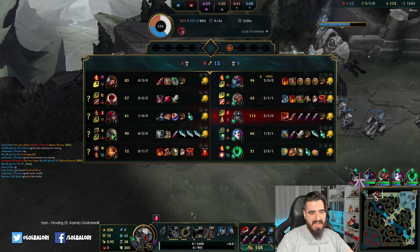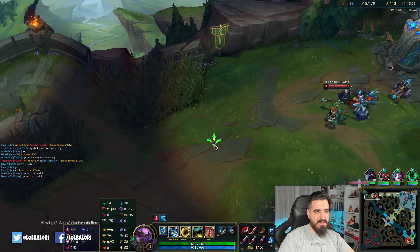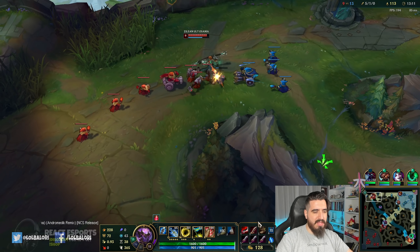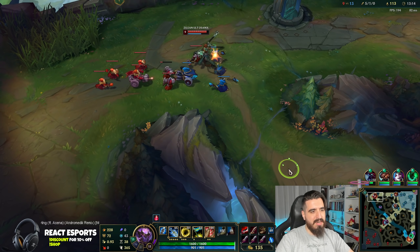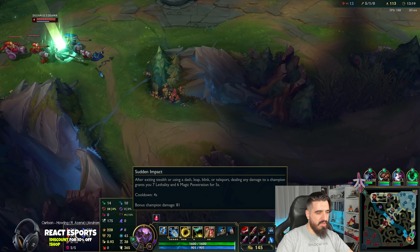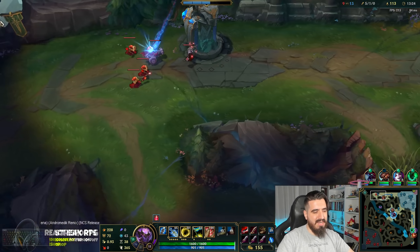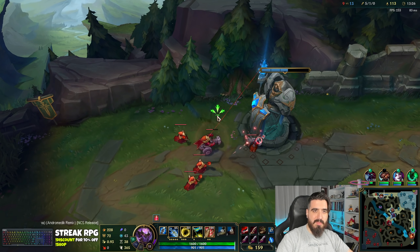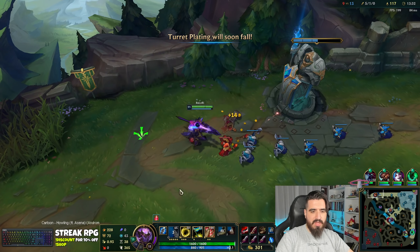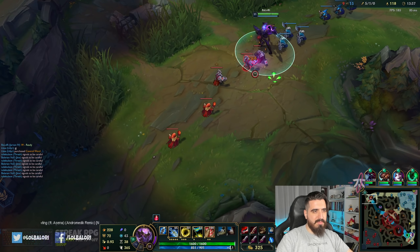I can't believe that I died there — I was so sure that I'm going to survive. That was a little bad, and I couldn't kill Lee as well. Even worse. So what we got right now: we got our item, and we also got more lethality here with the Dirk. We already got 28 lethality plus another 7 with Sudden Impact. We are literally going to one-shot people right now — even without our R by the way. Because of this build you will also have the invisibility.